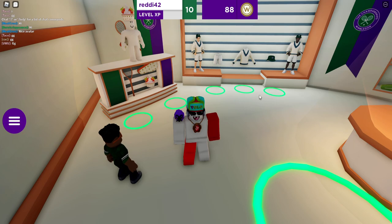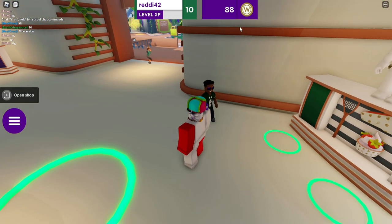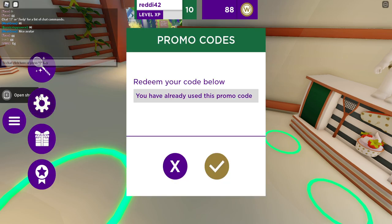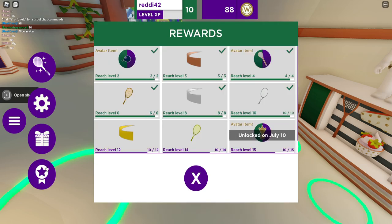Just keep playing the game and use that promo code — you'll earn enough coins. By around level 4 you should have at least 60 coins, maybe more. Keep playing and you'll build up enough to grab both hats.